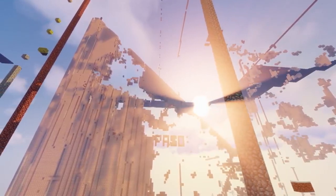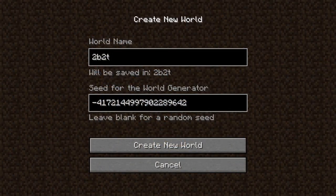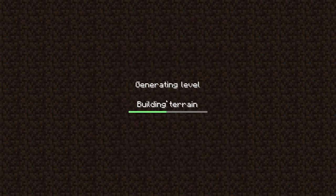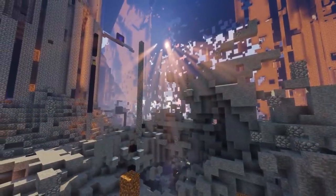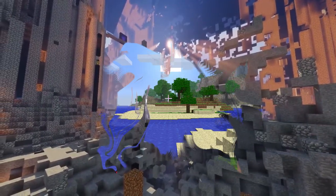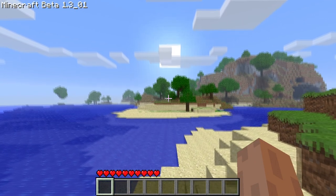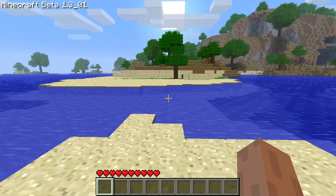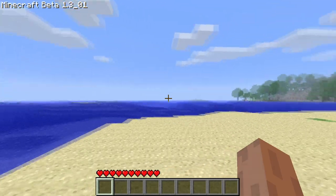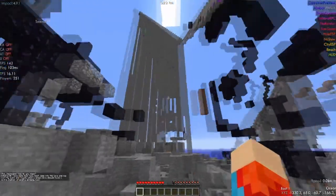Speaking of the beginnings of 2b2t's map, what you see on the screen right now is 2b2t's seed. If we take this seed and go to Minecraft version beta 1.3, we can actually explore what the well-known 2b2t spawn looked like when the server started in December 2010, almost 11 years ago. So here we are — this is what 2b2t would've looked like if you had joined it when it first released.